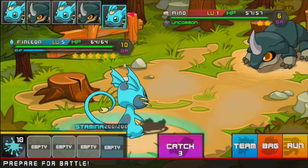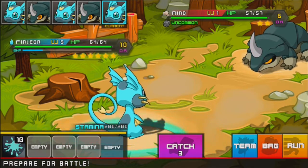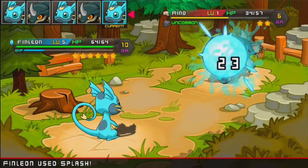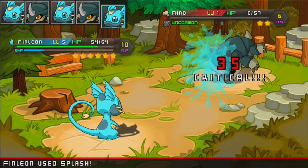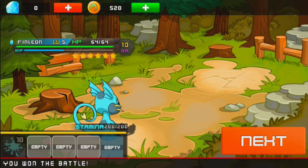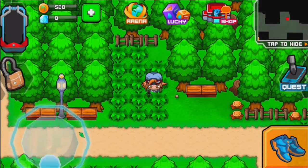There's a Rhino here — that's an uncommon — but it's only development rate 6. I'd rather hold off on that; I want to get a better one. Let's use Splash. Critical — getting lucky here. Every time you defeat a Micromon, you get money. You get stamina back, which is very nice.